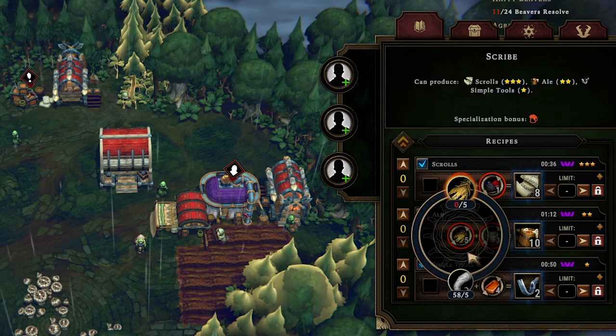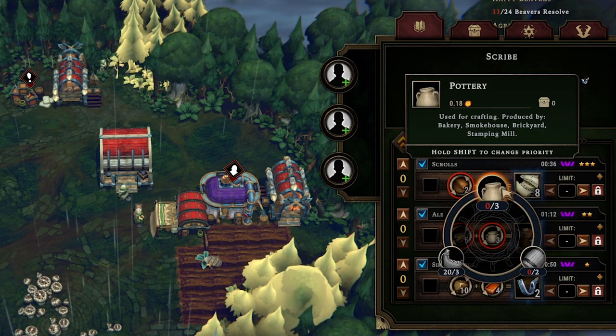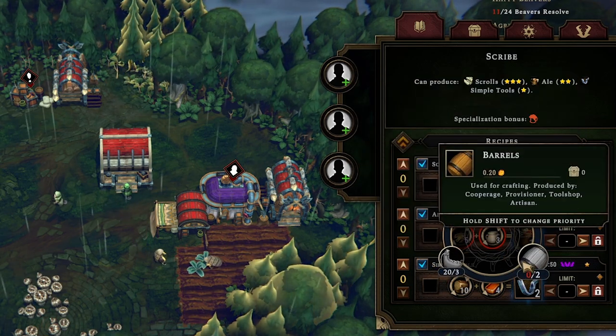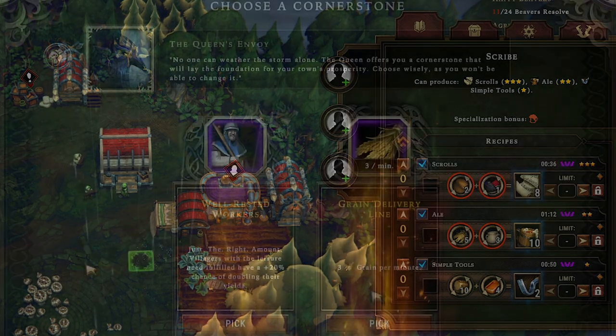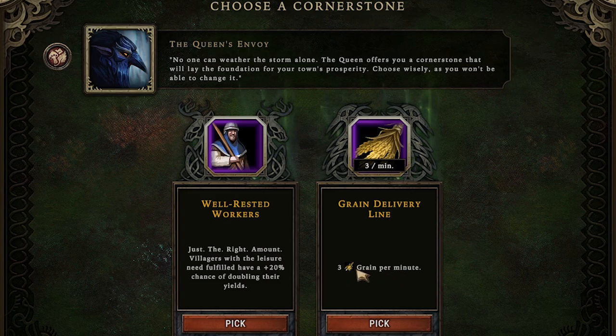One thing I forgot about is the scribe can actually make ale — it's not a bad ratio: five grain or five roots and three pottery, water skins, or barrels for ale. We don't have a great way to make the containers though; we'd have to buy grain from traders probably. But we also have the grain delivery line perk giving us three grain per minute. The whole point of doing the leisure thing is to get that 20% chance of doubling yields, and we still don't have to pick our cornerstone yet.